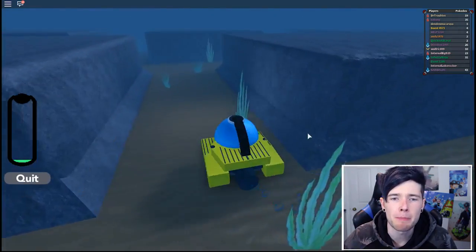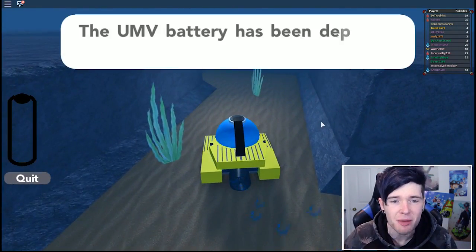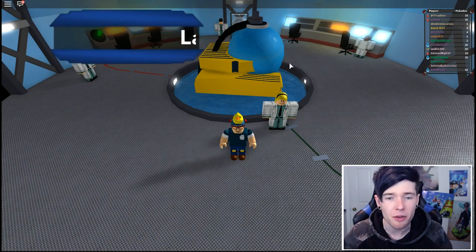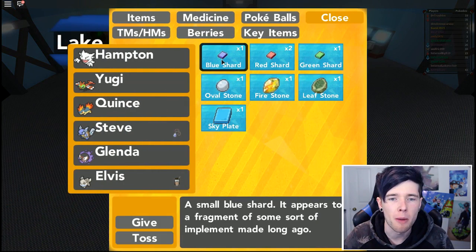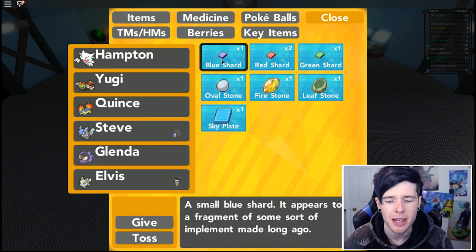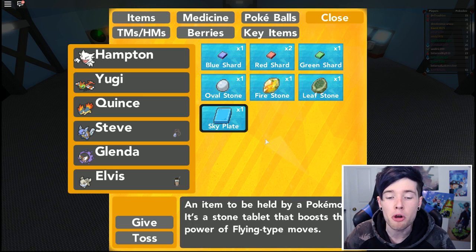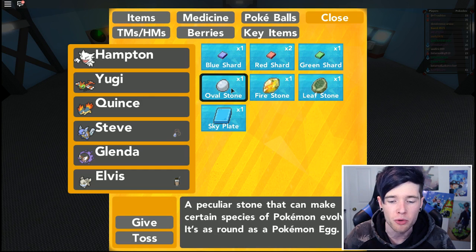My battery's gonna run out, but we've found so many incredible things. Returning to the surface. That was really cool - a deep-sea diving minigame! Let's check our items. We got a blue shard - a small blue shard, appears to be a fragment of something made long ago. Sky plate - boosts flying type moves. And we got a fire stone, leaf stone, and oval stone.